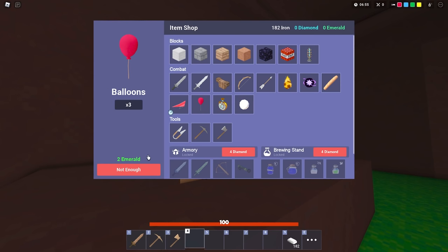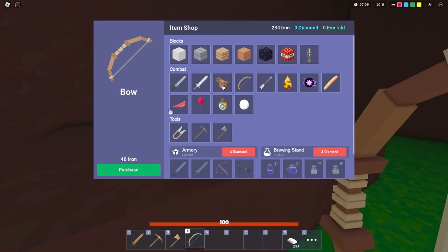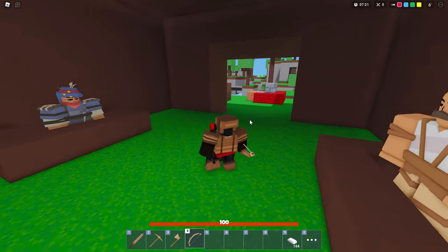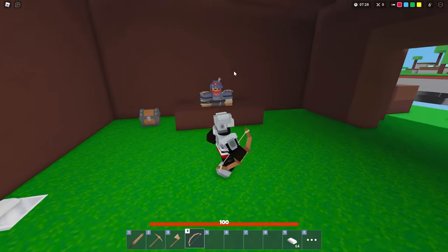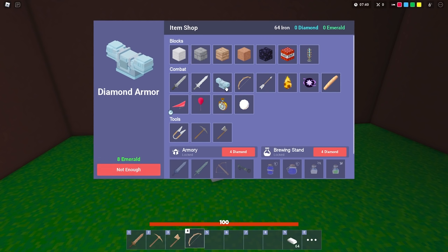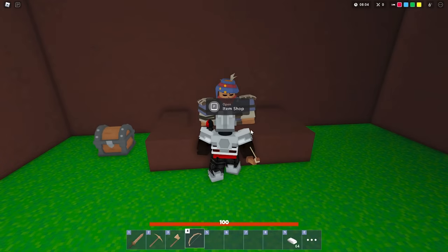Certain items require emeralds — those are higher-end items. The reason they cost emeralds instead of iron is because you have to go out to the middle island to get them. There's also armor: leather armor gives basic protection, iron armor gives more — that's pretty much a must-have unless you're a pro player going armorless. Diamond armor requires eight emeralds, and then there's emerald armor which costs around 40 emeralds — that's a late-game item you'll be farming for. The emerald sword costs 20 emeralds; to unlock it you first need diamonds for the armory upgrade.